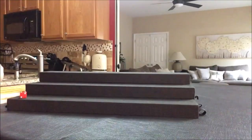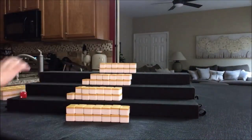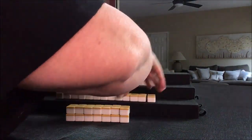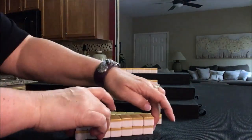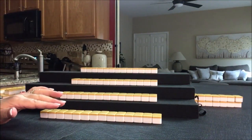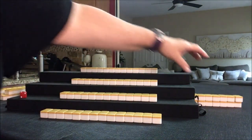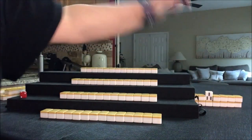Player 1 will get 14 tiles. Players 2, 3, and 4 will get 13 each. Then we're going to look at everybody's hand and see if we can identify some potential yaku. Everybody has their tiles — let's flip Dora. 4 man is Dora.